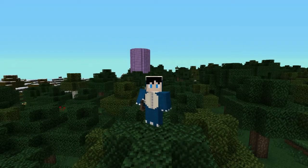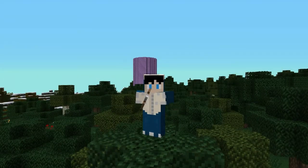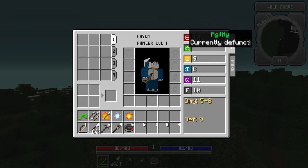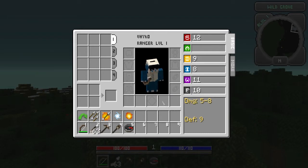Now we have the Dwarf, who is small and a bit fatter than the Halfling. His strength is 12, agility is nothing, dexterity is 9, intelligence is 8, wisdom is 11, and fortitude is 10. He would make a good warrior/mage/ranger, so he's a bit of a hybrid class.